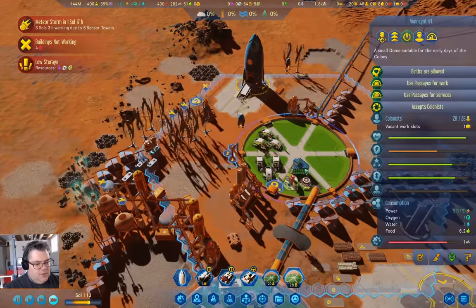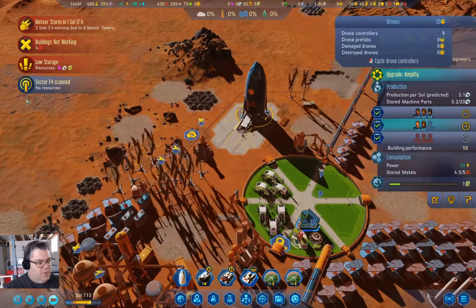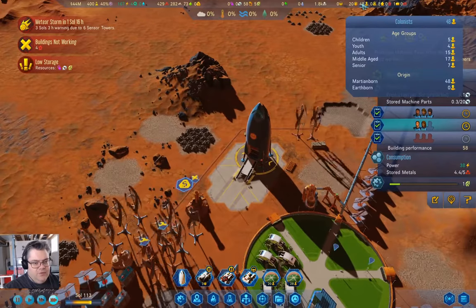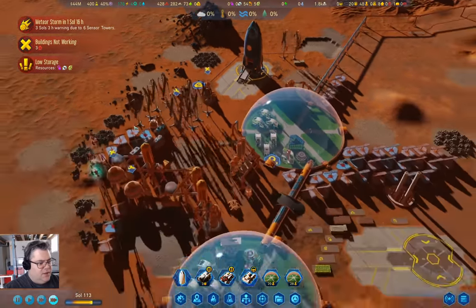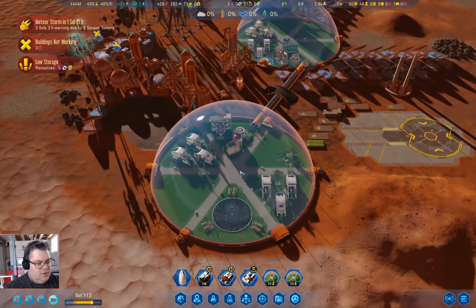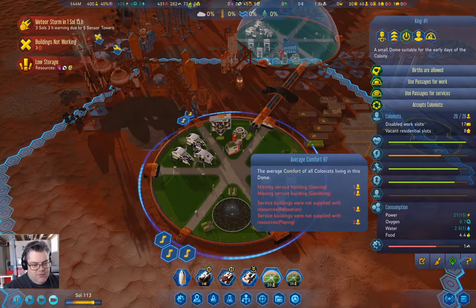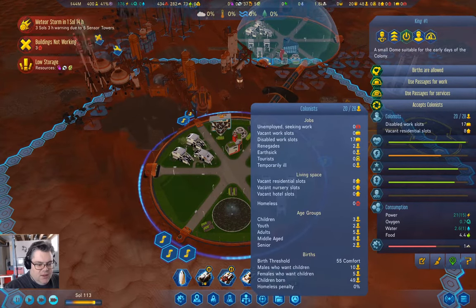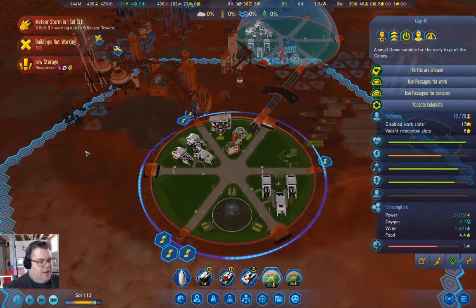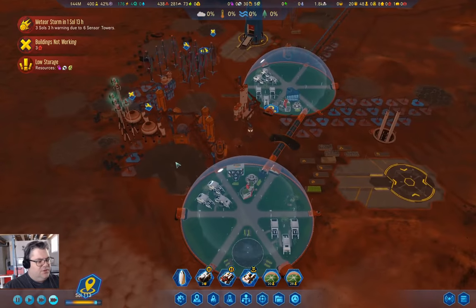We have one open job and seven. We have children coming up the line. If we take a look here, our comfort is 87 — that's good. Children are coming up, so there's that.